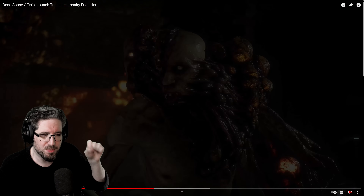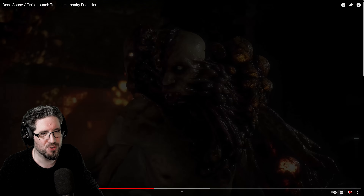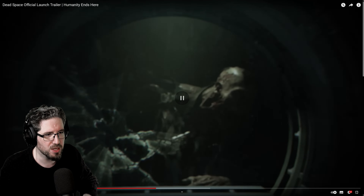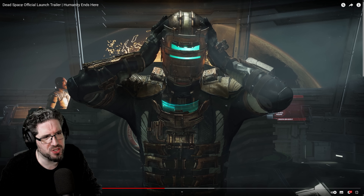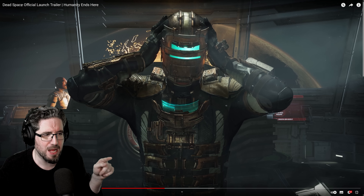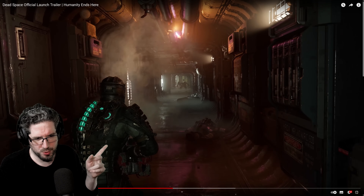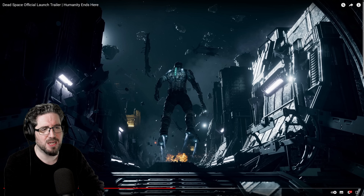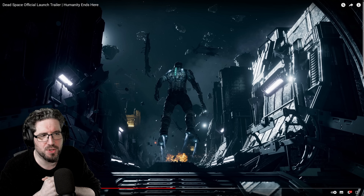This is a cool callback. I can't tell if this is the waste disposal room or the gravity tether room with the big moon that you go outside of. I like the fact that they've got the hand from the original box art on there. People are still complaining that the remake box art does away with the hand, but the hand on the original 2008 box art is a great motif — it's what you're going to be doing a lot in the game, cutting off limbs. The fact that it's in this trailer at least is nice.